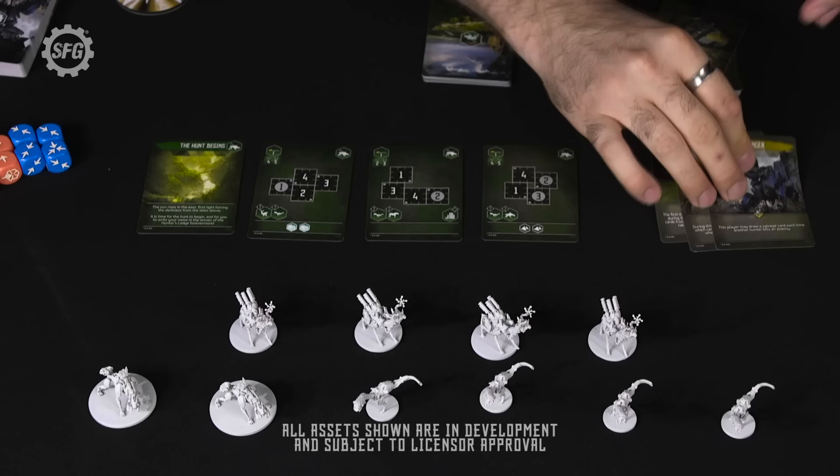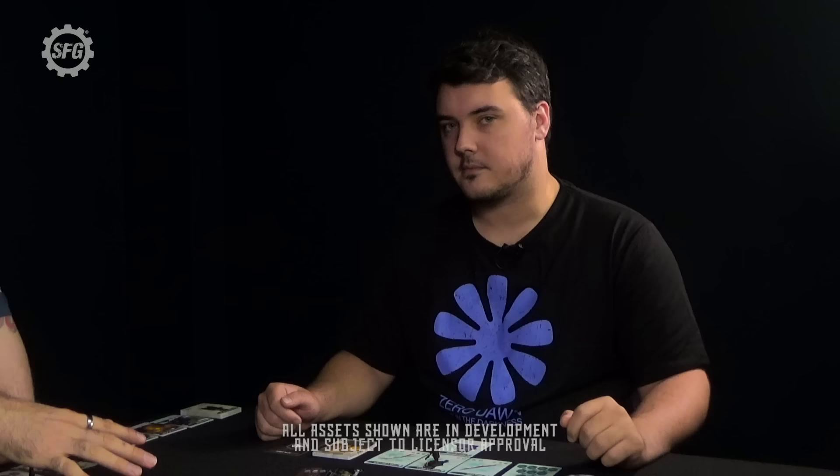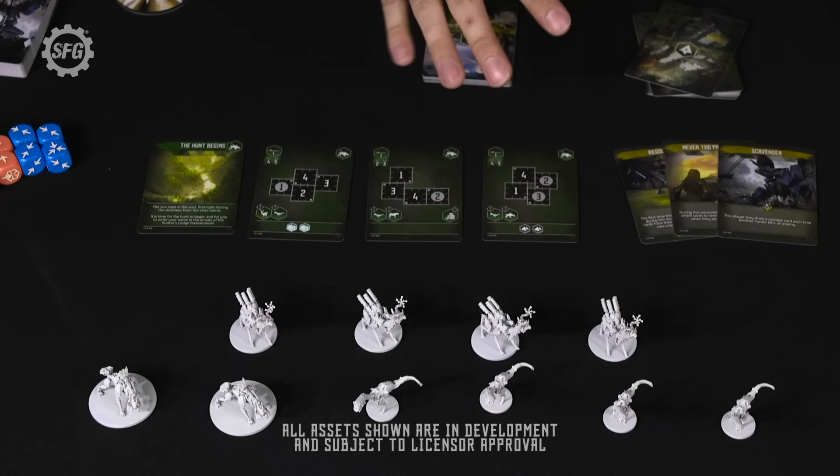The other deck is the event deck, given to the character with the fledgling token, which is Jamie — he's the youngest, so that's how it starts off. These cards are like a catch-up mechanic for the player in last place. They represent interesting wild events that could happen, and Jamie will ideally play one that gives him a big bonus or restricts what we're doing.